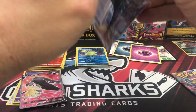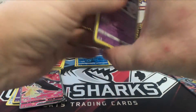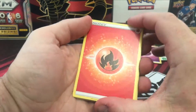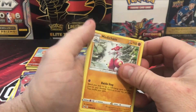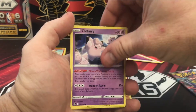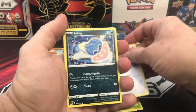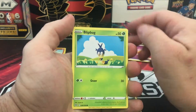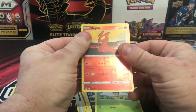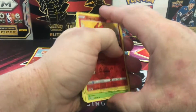Let's try this Lost Origin pack. Bye-bye energy. Medicham, Archeops, Hariyama, Clefairy, Bruxish, Porygon, Inkay, Blipbug, Slugma — reverse holo — and the last card is Dewgong. So at the moment it's one all: round one goes to Lost Origin, round two goes to Silver Tempest.